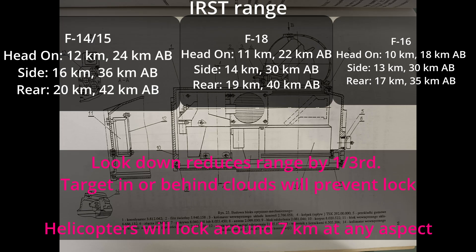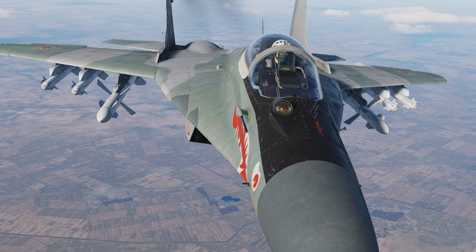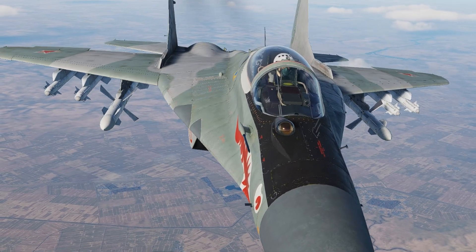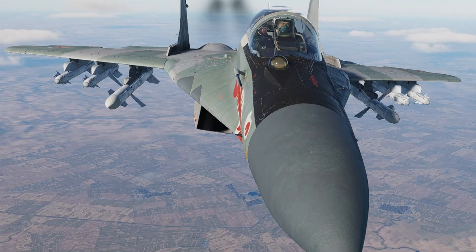Helicopters have the same look-down penalty. Your best bet using the IRST search mode is to decrease gain a lot, to the point that the only dots you really see are targets. Additionally, you can use KMOD ranging to get a one-time range by using the Control button or the Target Acquisition button depress.